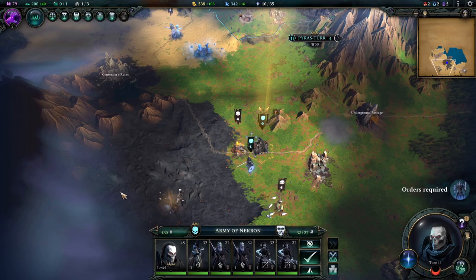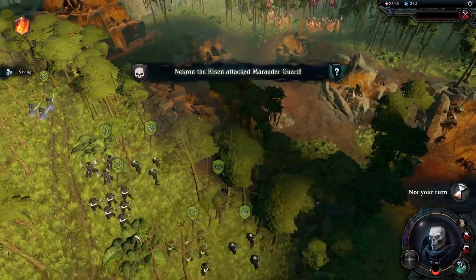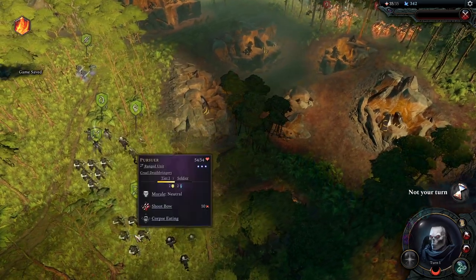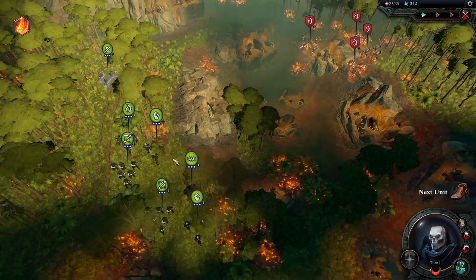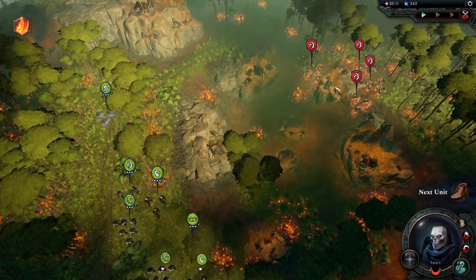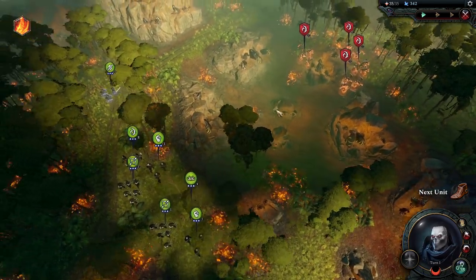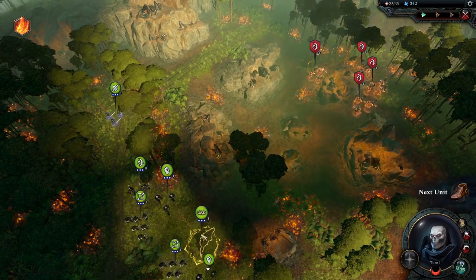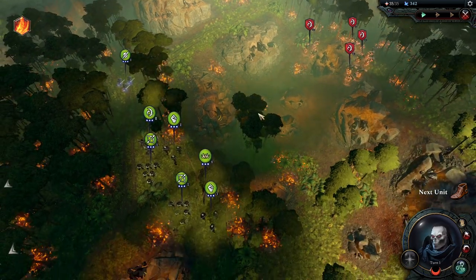I'm not too happy with the auto combat result, so I'm going to do that manually. This is a recurring theme in this game - I love to try auto combat, but it's really notorious for being extremely reckless. I highly recommend giving it a try, but most of the time you'll have to play fights manually. I'll fast forward this one as it's a pretty basic strategy - let the enemy come and then run in and smack them.